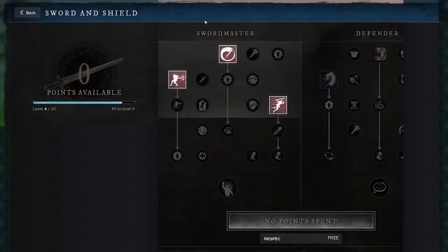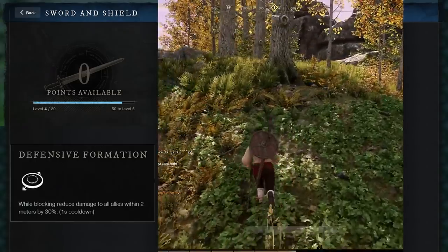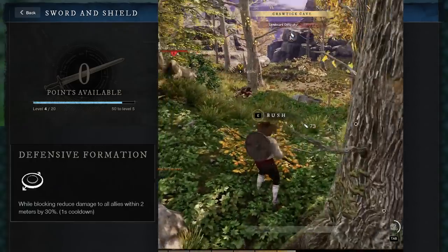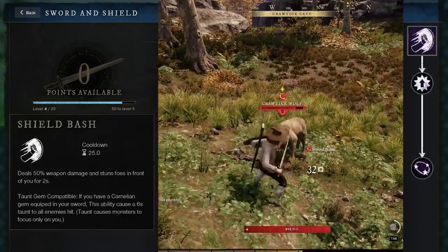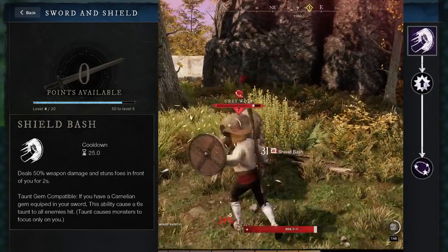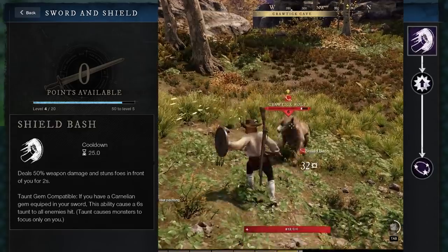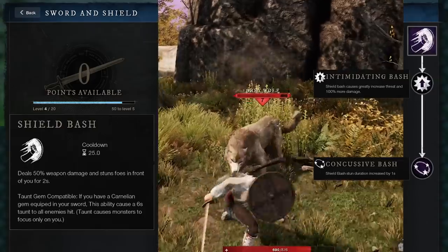Now let's look at the Defender tree. This tree is all about tanking and control. The ultimate ability reduces the damage taken by your entire team by 30%, but only when you're actively blocking. Shield Bash is your bread and butter ability. It taunts enemies, forcing them to attack you, but only if you have the right gem socketed. Shield Bash will also stun, and when upgraded, the stun and the taunt get much better.